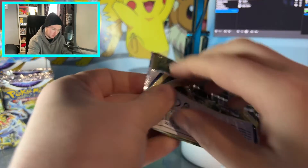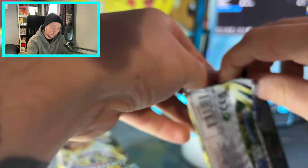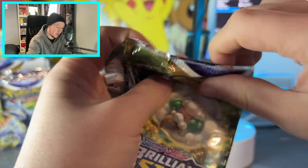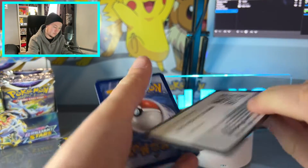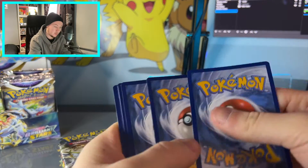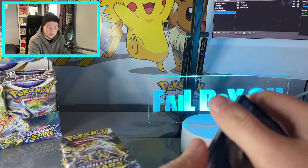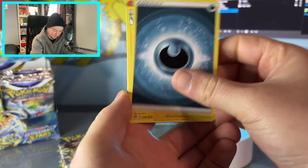We dive straight into a Whimsicott pack. The set's been amazing — I think the artwork has been absolutely great and I've loved it so far. We start off with our customary code card, and we take four from the back. It's going to be fire energy for a fire pack to kickstart us — well, it's not, it's dark. But that's not a problem.